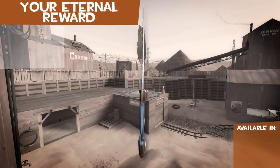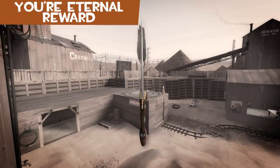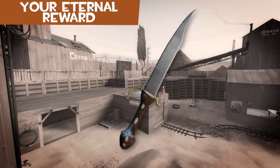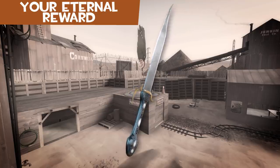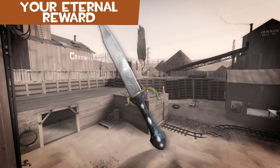Your Eternal Reward is an ornate dagger with oriental designs. The name is a reference to a scene in Aladdin where Jafar fools Aladdin and attempts to murder him with a dagger that Jafar refers to as 'Your Eternal Reward.'